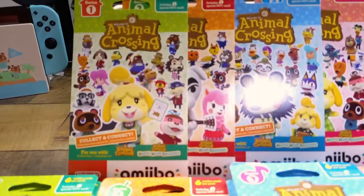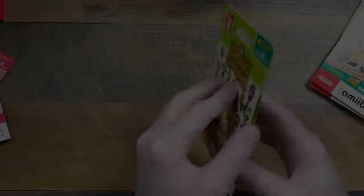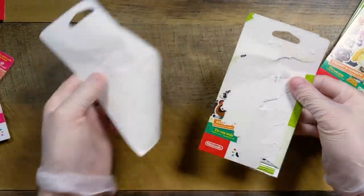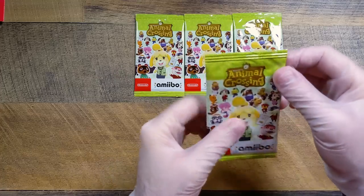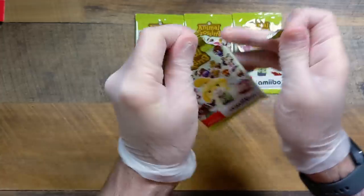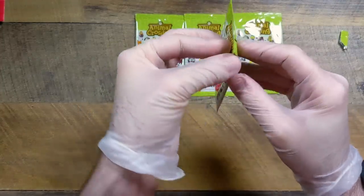Personally I'm hoping for Brewster — we'll see what happens, and if I don't get them I'm going to be pretty sad. Let's tear open our first one. Inside is a little foil package — I am so excited. This is my first actual unboxing of these original amiibo cards. I got the Sanrio ones in a separate video; this is the first time unboxing the original sets that have been reprinted.